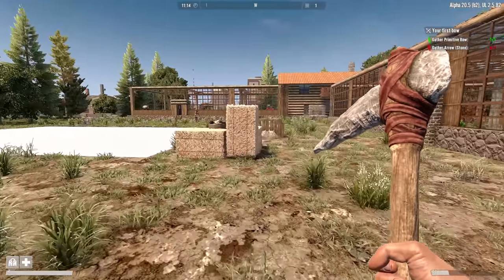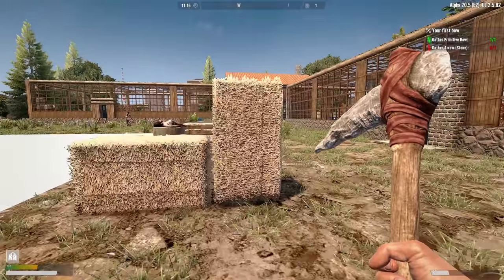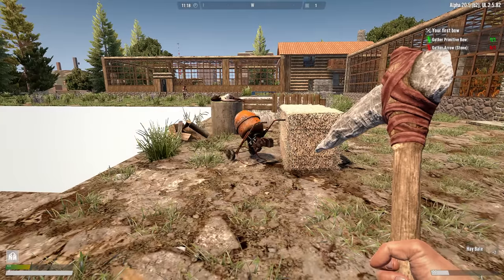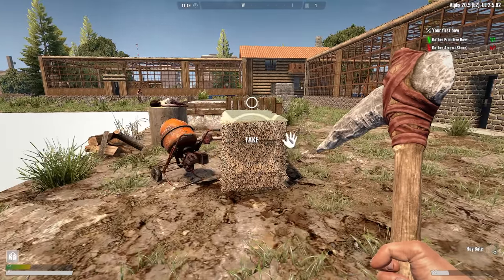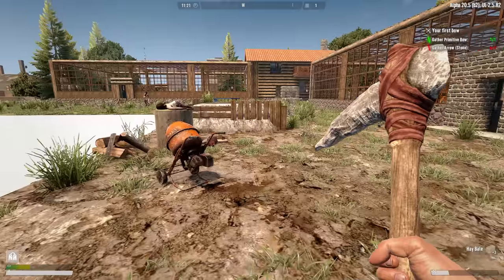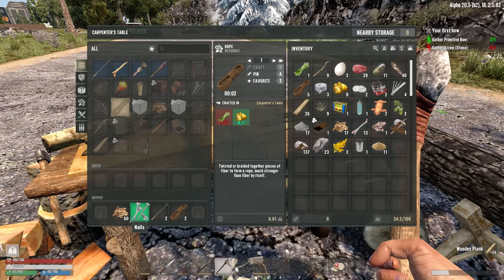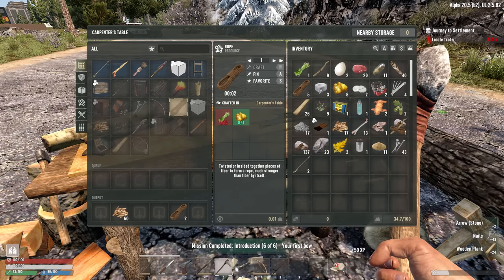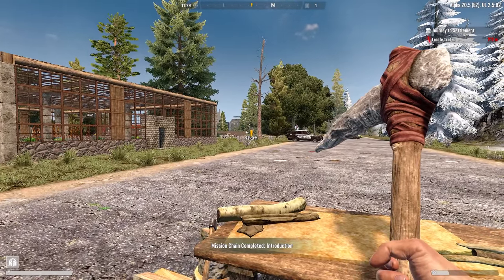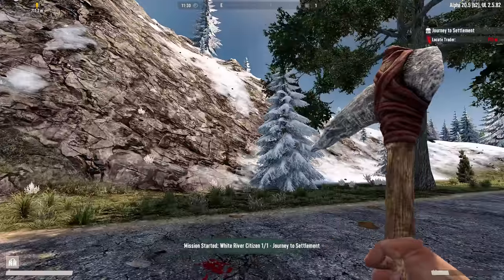I've got my eyes on these hay bales. I can pick them up or just scrap them — that 360 plant fiber will hold us over for a good long time. Everything's ready: we got wooden planks, nails, arrows. That completes the starting quest, which is going to send me 711 meters that way. We're going to head in that direction and try to find a place to call home for the first couple of weeks.